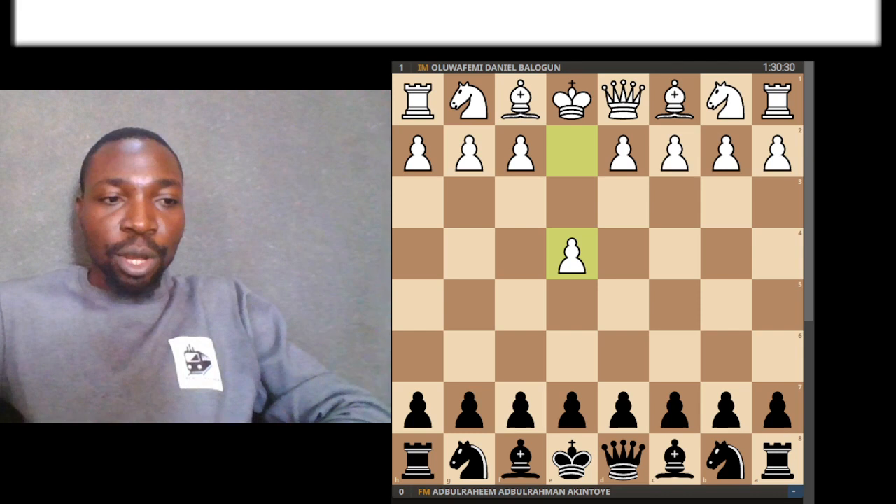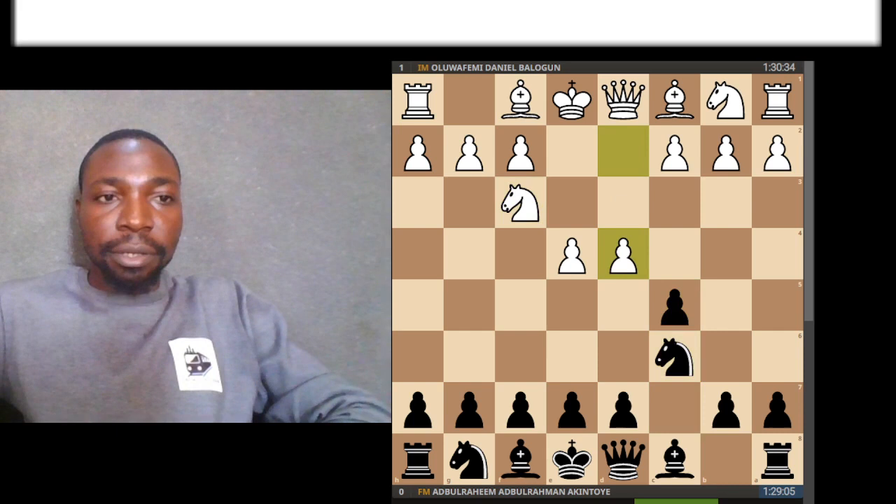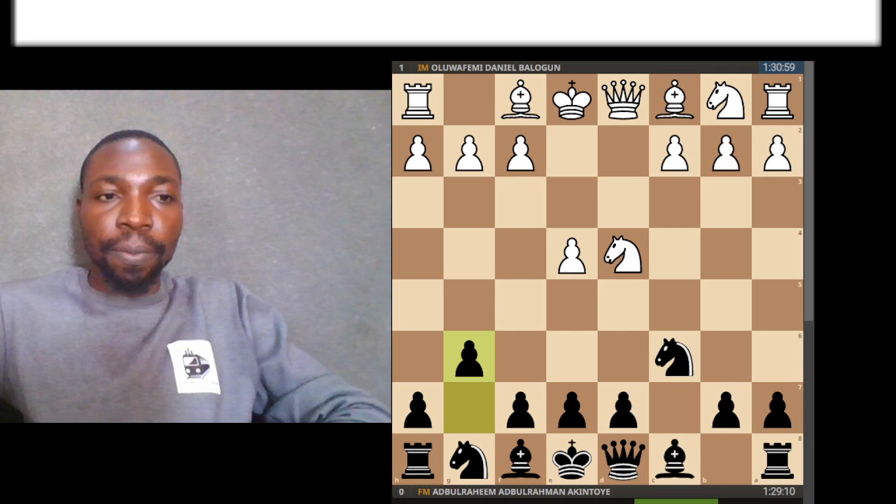Let's have a look. My opponent starts with the move e4. I play c5 — the Sicilian — then Nc6. And finally I play g6. This is the move that shows that Black wants to play an Accelerated Dragon.